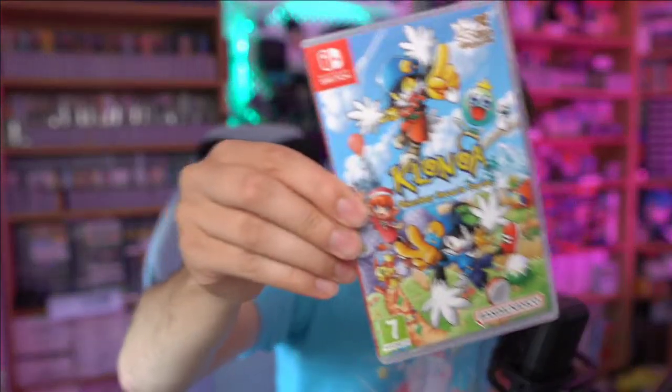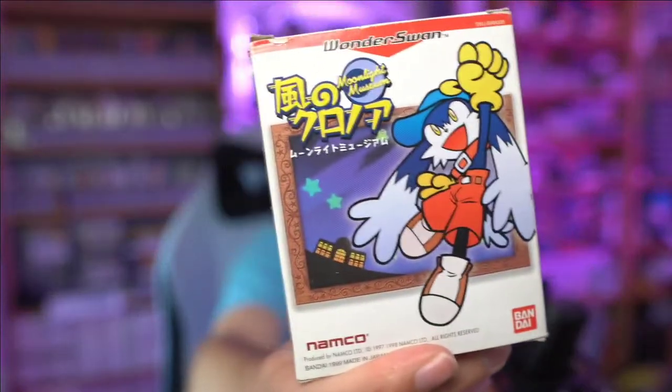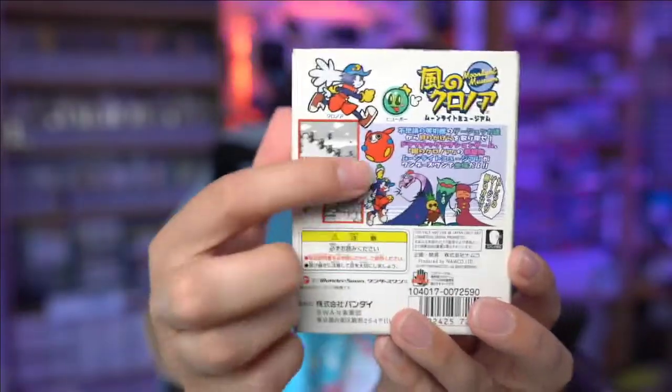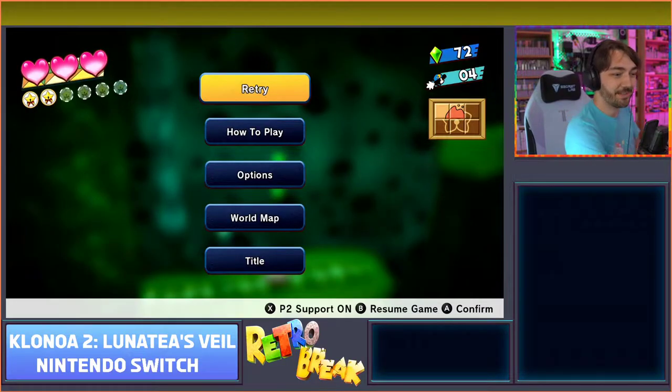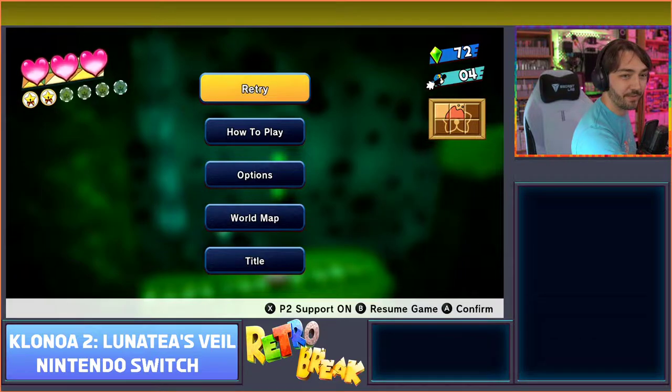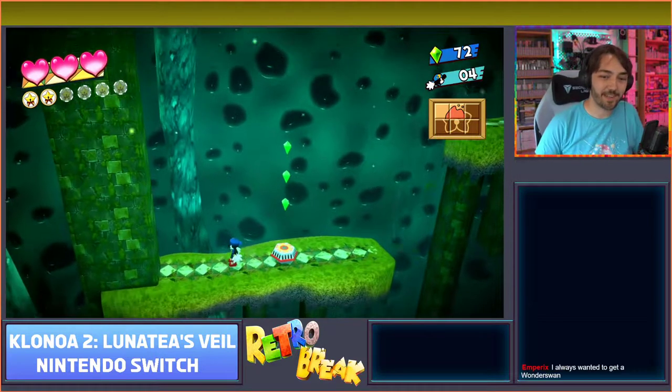The Klonoa Heroes ROM hack came out so you can play it in English. The physical Switch version didn't come out in America which is really weird. I'm really looking forward to doing a retrospective on them all - I've been planning it for years and I'm really excited to do that. The WonderSwan is such an interesting and unique system. The Beach Volleyball one came out in 2002, two years after the PS2 was released, which is crazy.